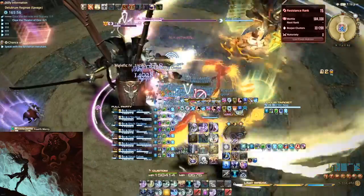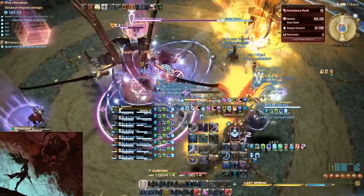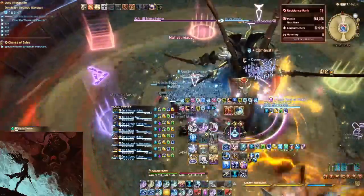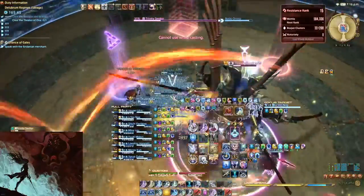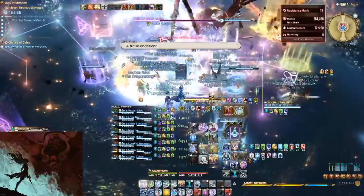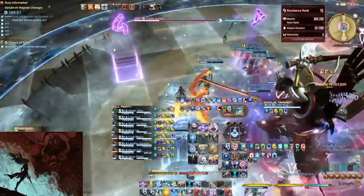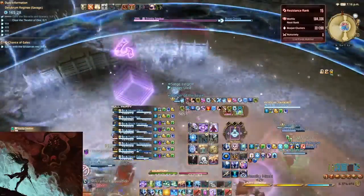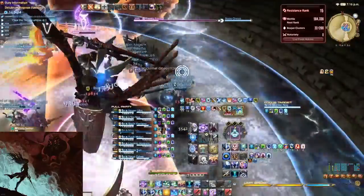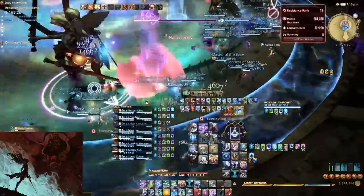Next we have another set of First Mercy Cleaves combined with the Iron Splitter mechanics. Make sure you are on the opposite type of ring than the clone, as the Iron Splitter mechanic resolves twice — once before the first cleave and once after the last cleave. Dodge the icy grid, the orb gaze, and the expanding flower. Lion AoEs will also be appearing, so be sure to dodge the icy grid first and then the lion AoEs.